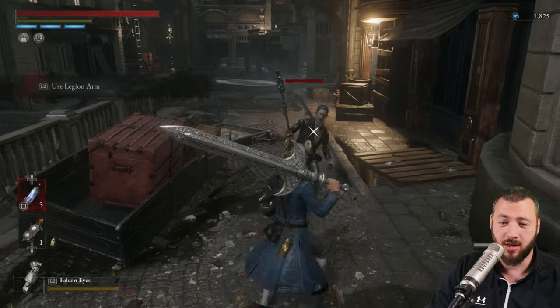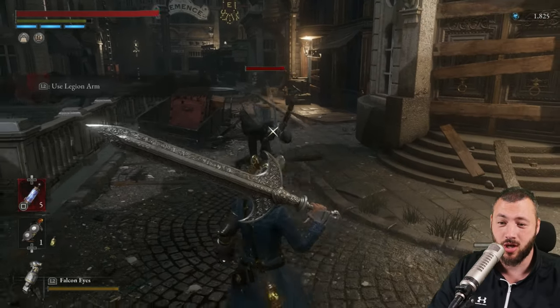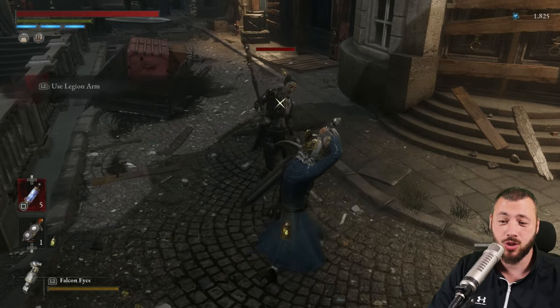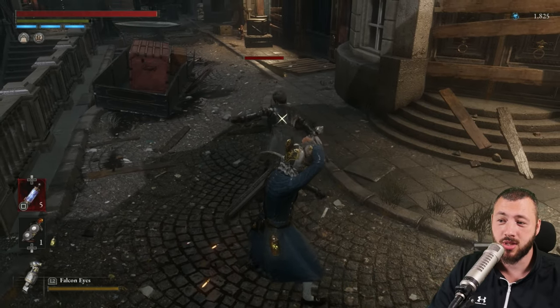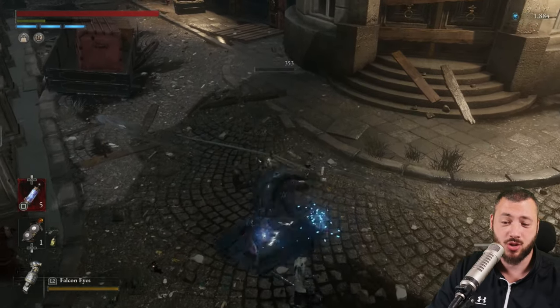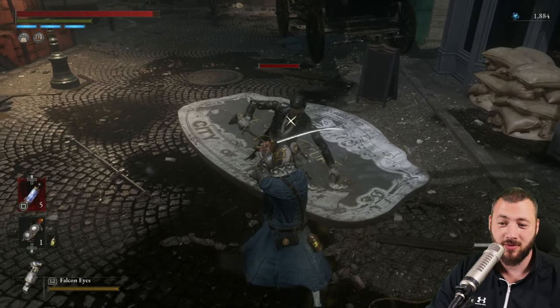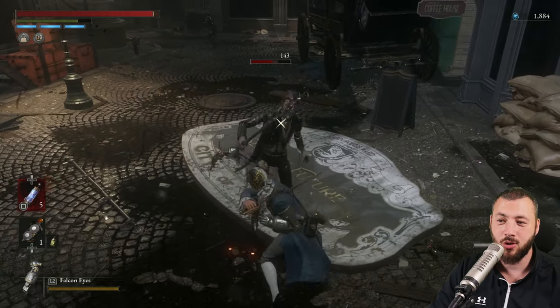Dodging will use up your stamina, so you're not going to be able to hit as you're dodging. But even if you're just normal guarding, you're going to lose a little bit of HP and a little bit of stamina. The thing is, you can gain that HP back straight away by hitting. So even if you fail your perfect guard, even if you fail your timing, it's still better than getting hit.